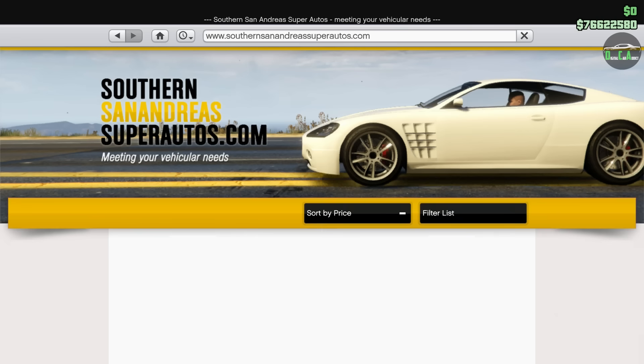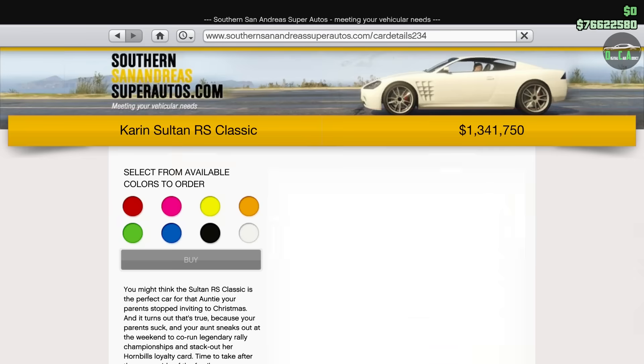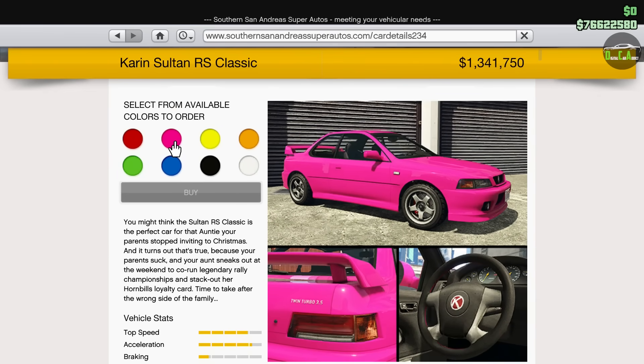What is up, Karatex? Welcome back to the Tuners DLC update. In this video, we'll be customizing the fifth drip feed vehicle of this update. It officially released today, August 26, 2021, and it is the Karin Sultan RS Classic.